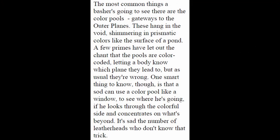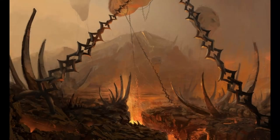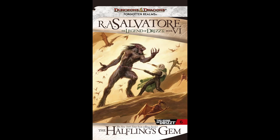In second edition, it makes a point to say that even though some people think color pools are color-coded — different colors going to different planes — that's not true, and the color means nothing; they're truly just random. However, you can look into the pool without actually entering it and see what's on the other side, so you have an idea of what plane you're going to — Avernus is going to look drastically different than, say, the first layer of Carceri. In fourth edition, the pool was a roiling cloud of red smoke, basically keeping the same idea as first, third, and fifth, where there is a specific color to a specific plane.